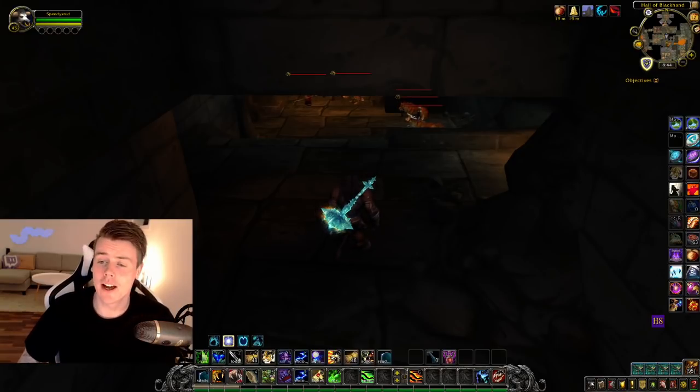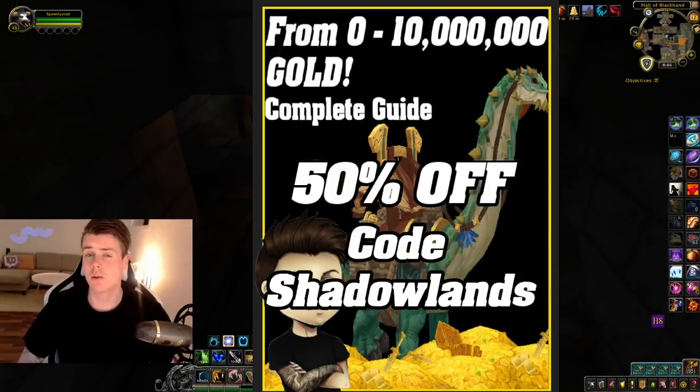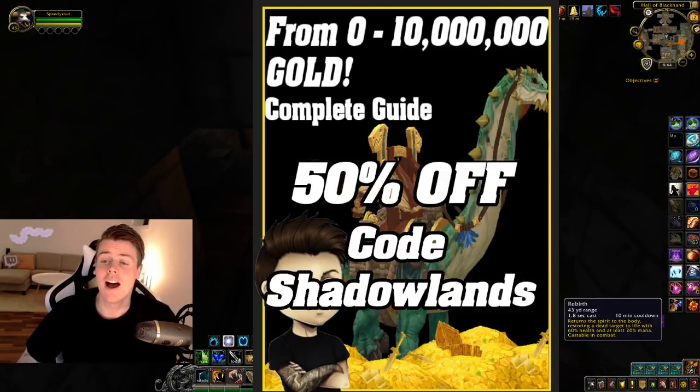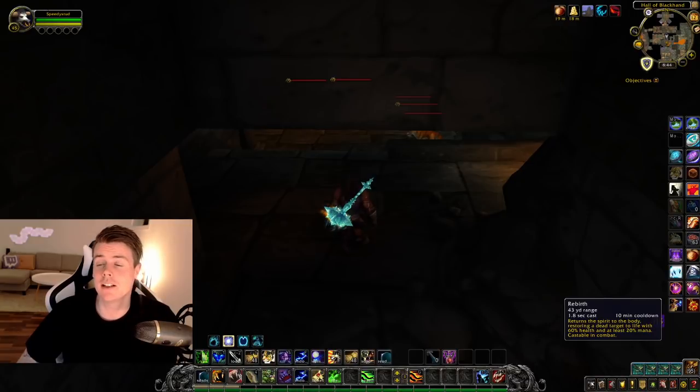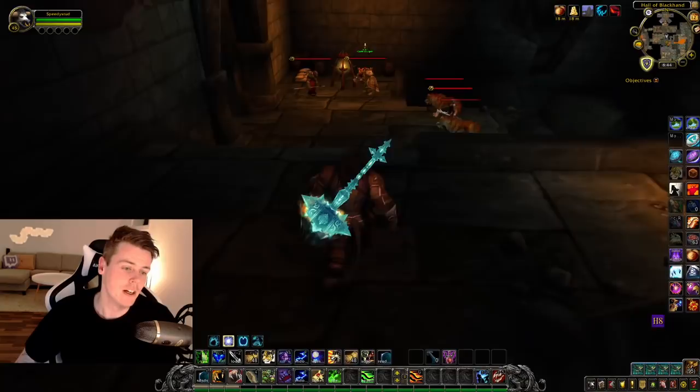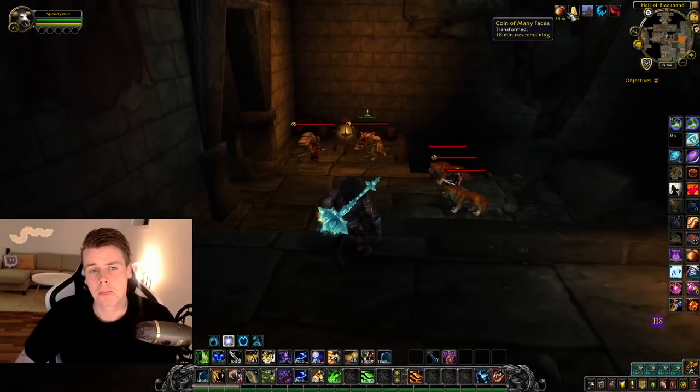Before we do that, you can still get the 0 to 10 million gold guide 50% off using the code Shadowlands. If you're planning on playing TBC Classic, I made a full book on how to make gold in TBC — it's already 80 pages long and I intend to keep updating it. If you buy the book now, you'll get every single update for free, sent automatically to your email. Link is down below in the description.